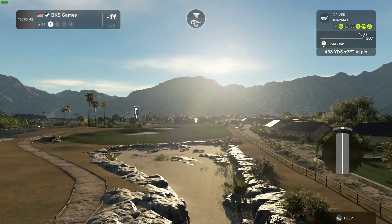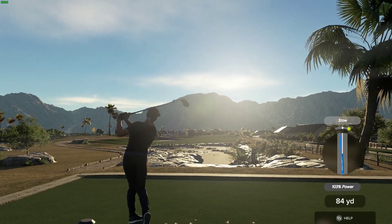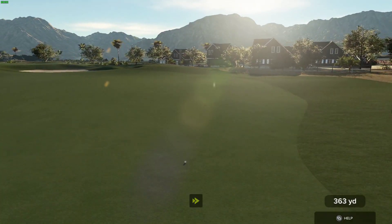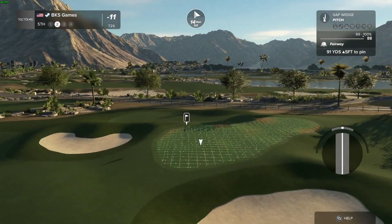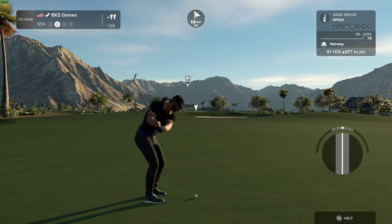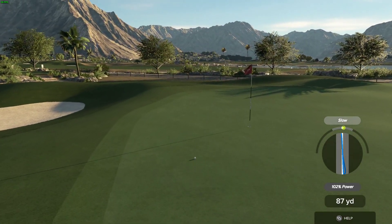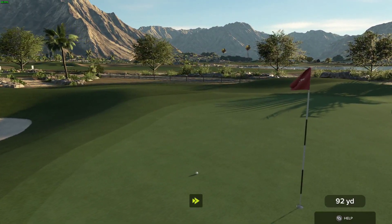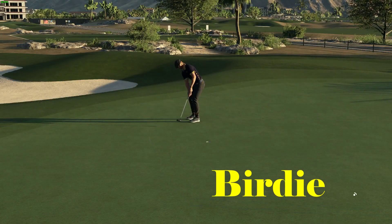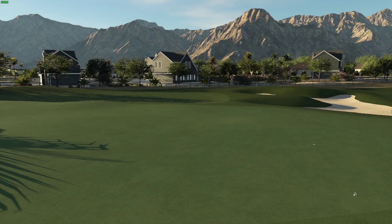That wind is going right to left out there. Good shot, good shot! Here's our second shot on the fifth — good shot. Chalk up another green in regulation. Seven-foot putt coming up — that'll go down for the bird. And 12 under is your current score.